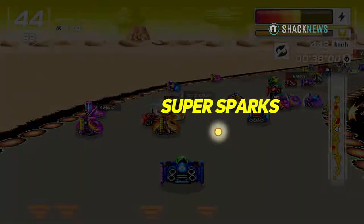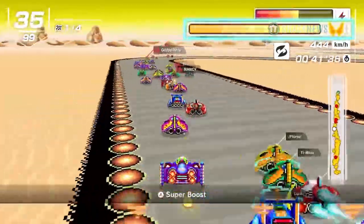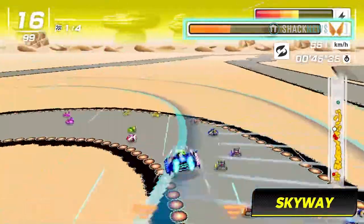You can also collect Super Sparks, which appear when machines collide, to boost up to a special path called the Skyway. It's your best chance at bypassing your rivals and jumping into a higher position.